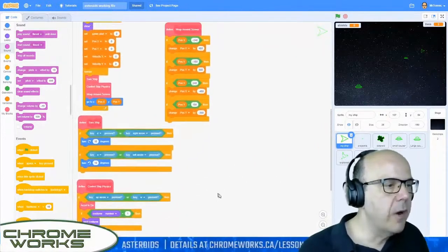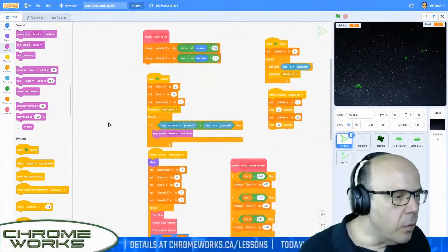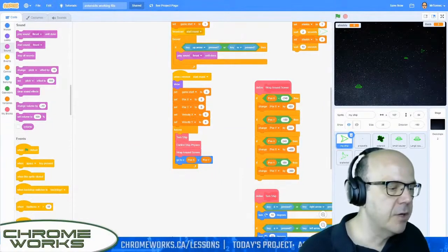Where is the start round? Still looking for it. When I receive 'start round' — here it is on the bottom left. I need to add some stuff underneath, so I'm going to make some room and move some of these functions out of the way.